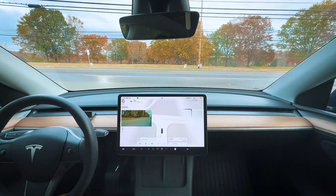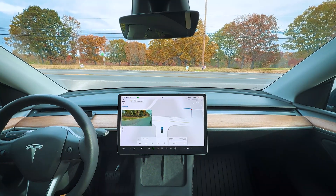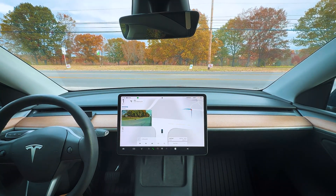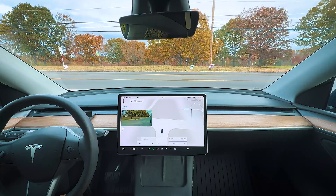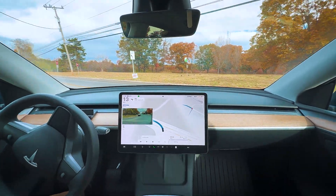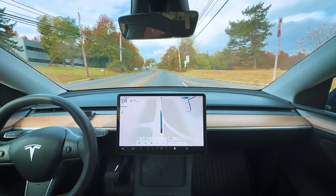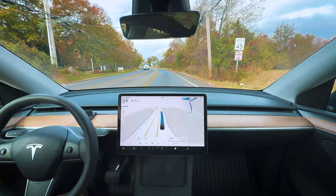Coming up to a stop sign here. It still stops at the line and then rolls forward a little bit, looking for cars. There's a car coming from the left, but they are turning. Now that the car confirmed they were turning and not just putting the blinker on randomly, we made our left turn.